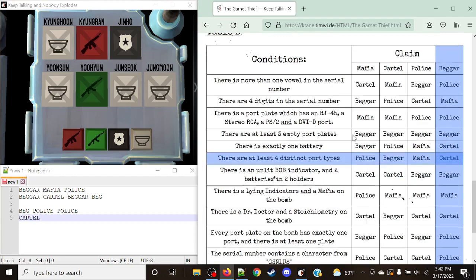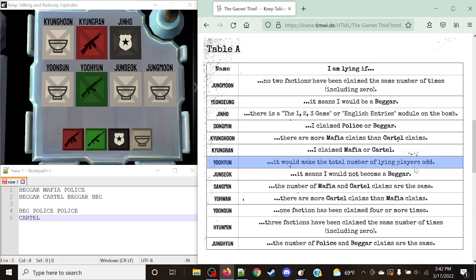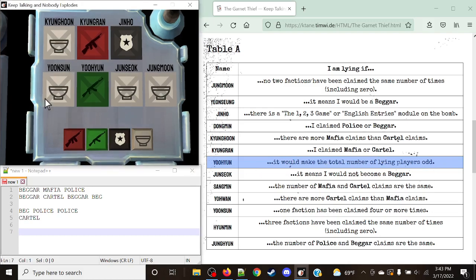Next is Yuyeon, whose rule is: I am lying if it would make the total number of lying players odd. We need to come back to this one after checking everyone else, because we need to know the final lie count first. As of right now, we have two lies — Yunsun lied and Kyungren lied. Lies equals two. We'll come back to Yuyeon.